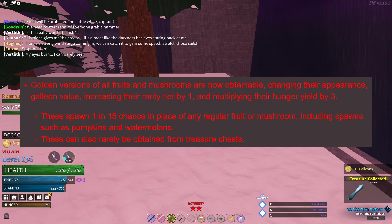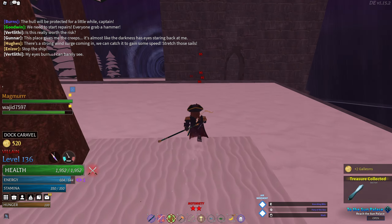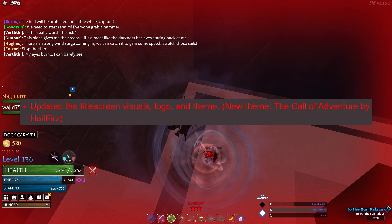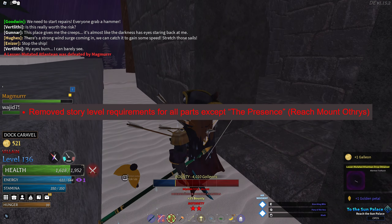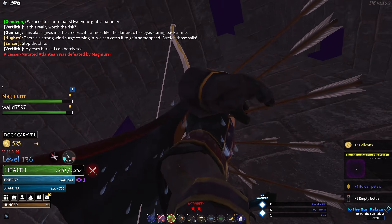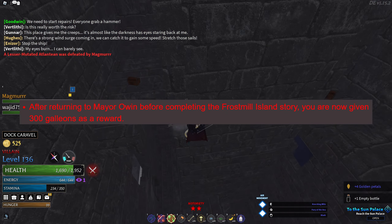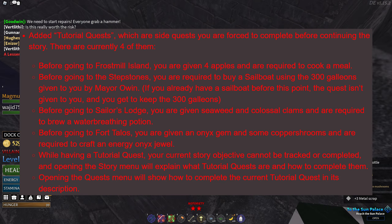There are now golden versions of all fruits and mushrooms, changing their appearance and galleon value, increasing their rarity tier by 1, and multiplying their hunger yield by 3. Added a new book titled The Arcane Chronicles. Updated the title screen visuals, logo, and theme. Removed story level requirements for all parts except the presence. Removed repeatable quests.